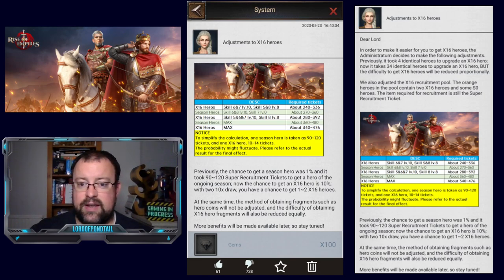It will be interesting to see how this is calculated. To simplify: the calculation is that one seasonal hero previously took 90 to 120 tickets, but bear in mind you weren't guaranteed the current seasonal hero. They're saying now you're basically guaranteed an X16 hero with 10 to 14 tickets, though the probability might fluctuate — please refer to actual results for the final effect. In theory, they're saying it might take you 476 tickets to max an X16 hero. Deep breath.